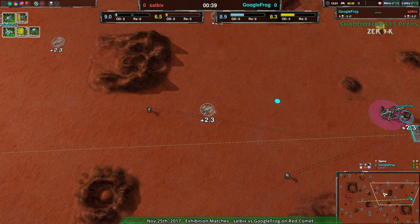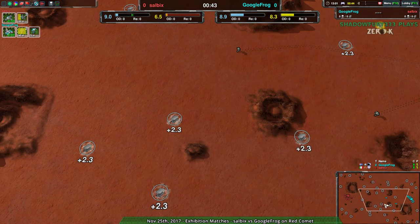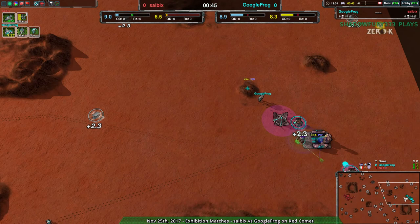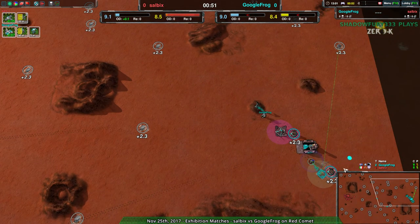On the other hand, Google Frog is going in for what looks like a fairly standard opening — a couple Bandits, a couple Convicts, more Bandits. Google Frog is definitely playing this for the long game. They want that expansion, they want a fairly safe economy.